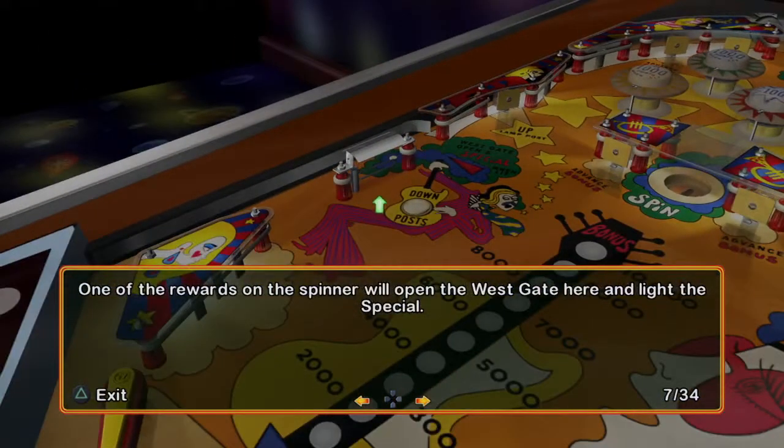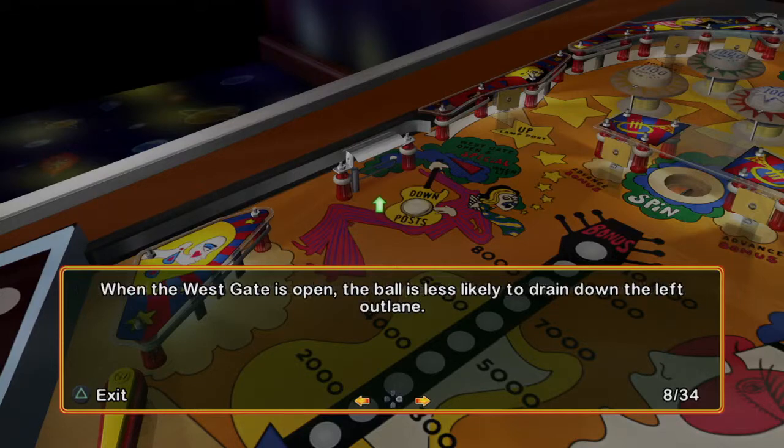One of the rewards on the spinner will open the west gate here and light the special. When the west gate is open, the ball is less likely to drain down the left outlet.